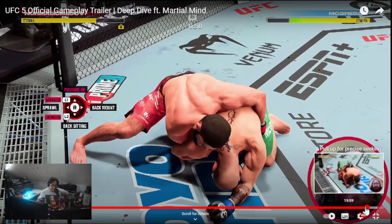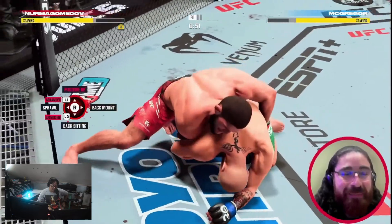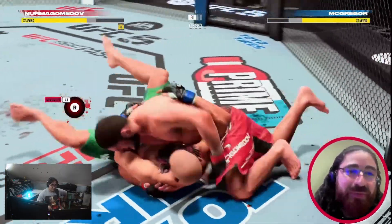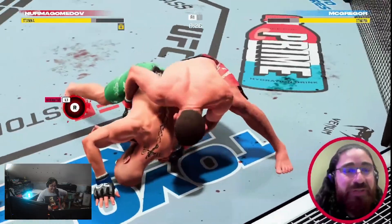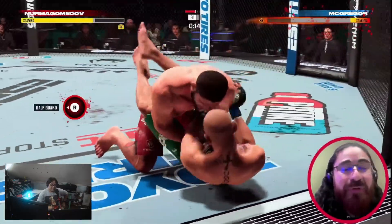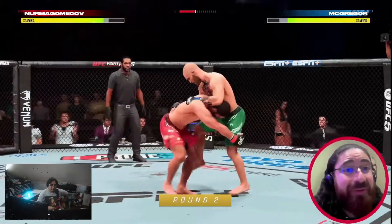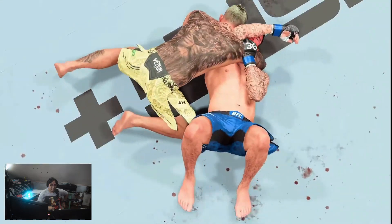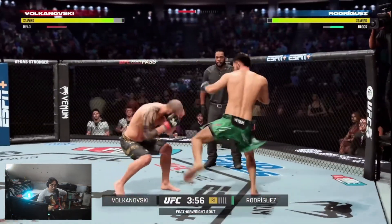Look at this transition from Conor — he gave up his back, which is bad, but the transition animation is amazing. If they have a stamina advantage they can do that. There's a brand new contextual transition for when you're trying to get back mount and it tries to roll — it should now be much more viable to get to actual back mount and back flat and use the submissions from there. With the Real Impact System, intuitive striking controls, improved defensive tools, and all-new submission mechanics, EA Sports UFC 5 offers the most immersive and authentic MMA gameplay experience.